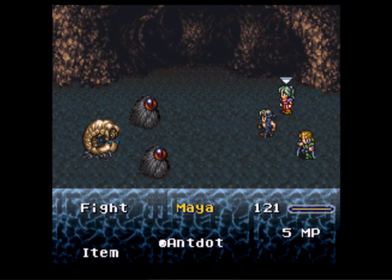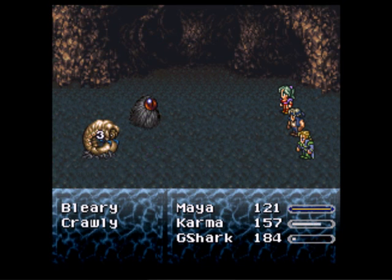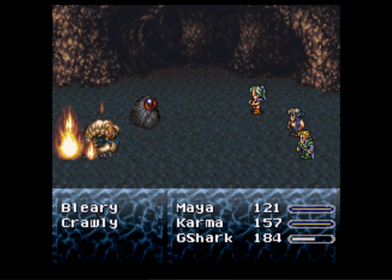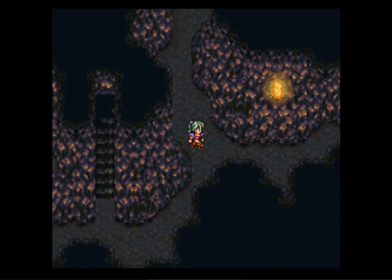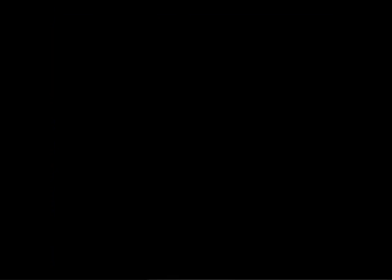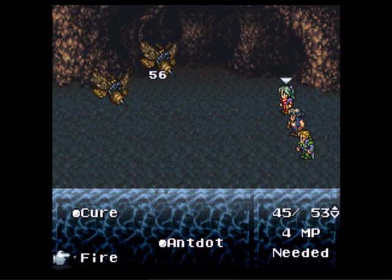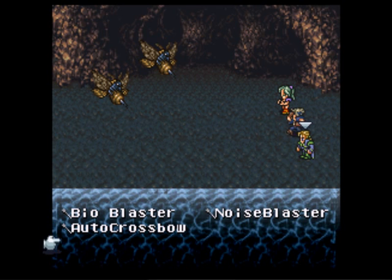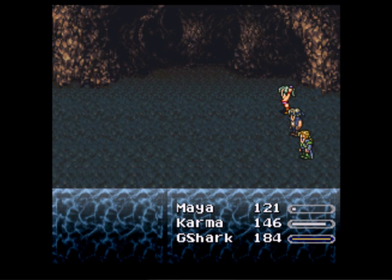I'm gonna try Bioblaster, see what it does, just in case. I've got Maya on deck, ready to come in. And they should go down. 59 points, another tonic, and 280 more gil. Awesome. So I'm gonna go all the way over here and get the chest — another tincture. Tinctures revive MP, but I'm not gonna effectively use them until later on. Burn them to death, get more experience and more gold.